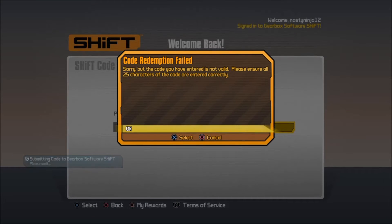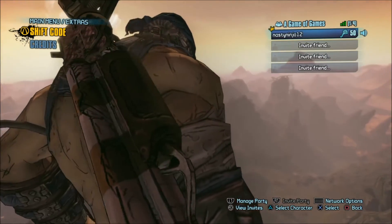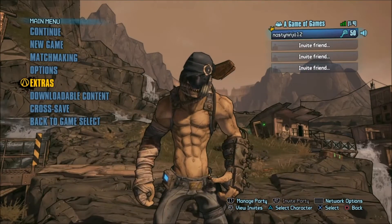It will say congratulations, you have entered in 5 golden keys. And then after that, what you want to do is back out of all that, and now you've got your 5 keys. So now you're ready to open up the chest or save them up, do whatever you want to do with your keys.